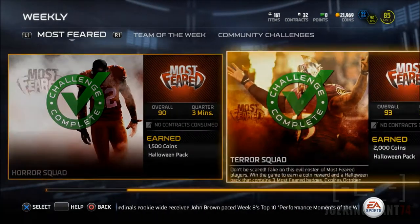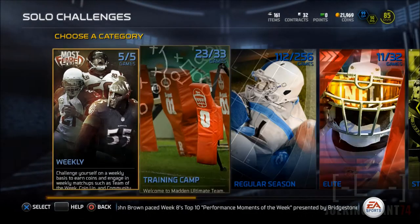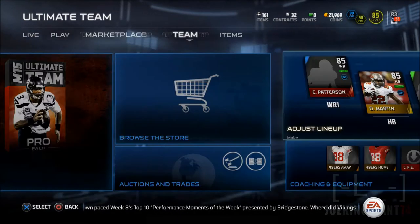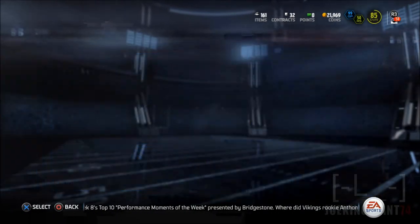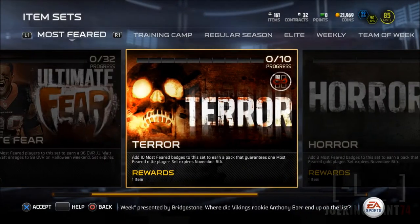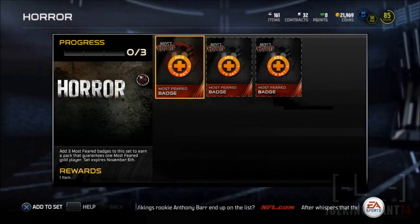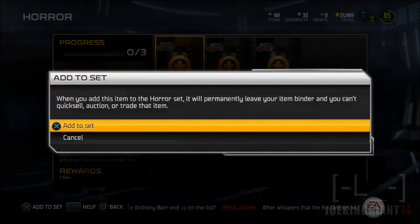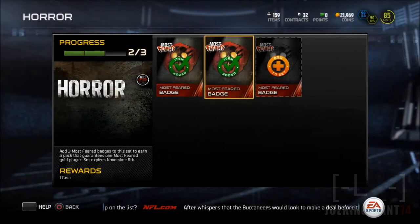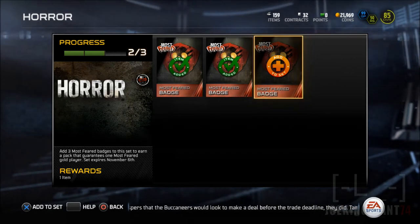As you can see, there's a Halloween pack. If you find a Halloween pack in the solo challenges, do them. They're going to give you three more badges towards the Most Feared collectibles, and I recommend doing them because all these badges are going to stop appearing on November 6th. You can read right there on the bottom left on the horror section — it says in the description that this expires on November 6th. So do them right now so you guys can get a free player.